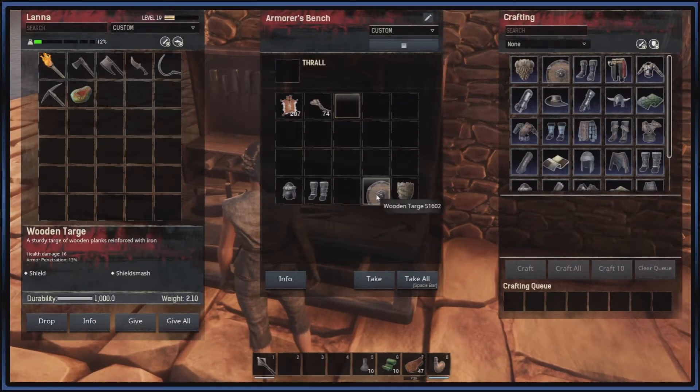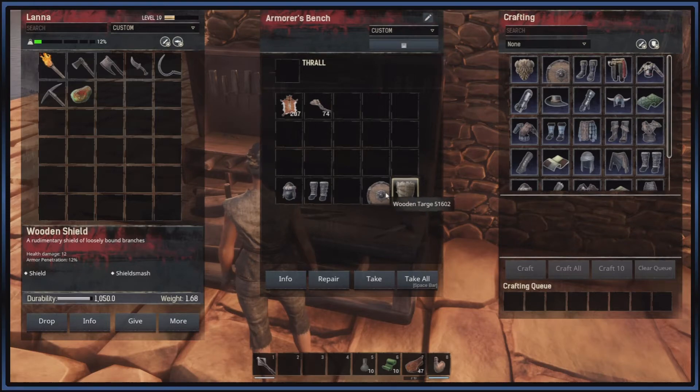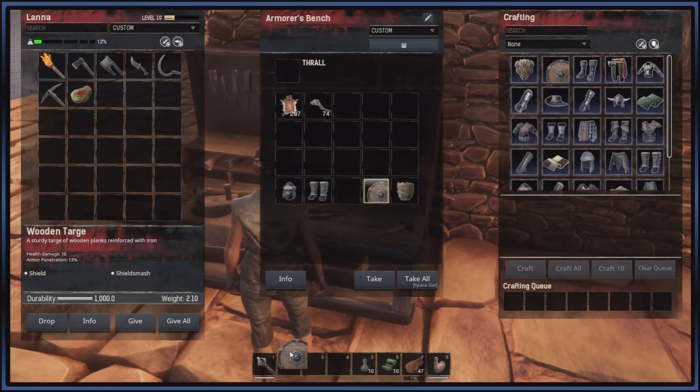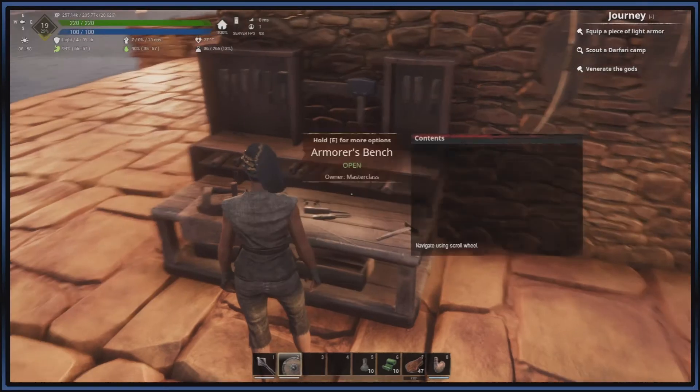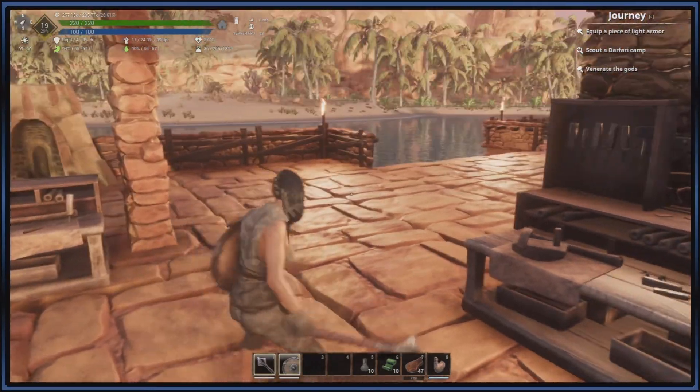And we are making the wooden targe. It has a health damage of 16 — because if you notice in the rotations, you hit them with the shield, so it actually has its own damage. Armor penetration of 13. The wooden shield was 12 and 12, so this is quite a bit better. Plus the durability — actually the wooden shield had more durability on that stat, but anyway, I'm going with the wooden targe just because it looks better.